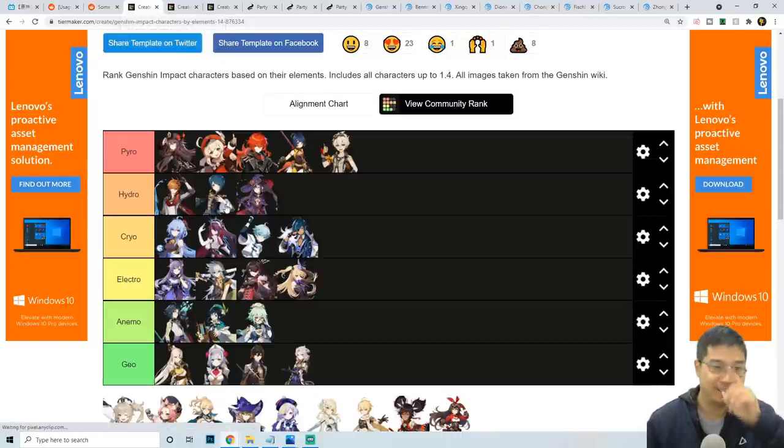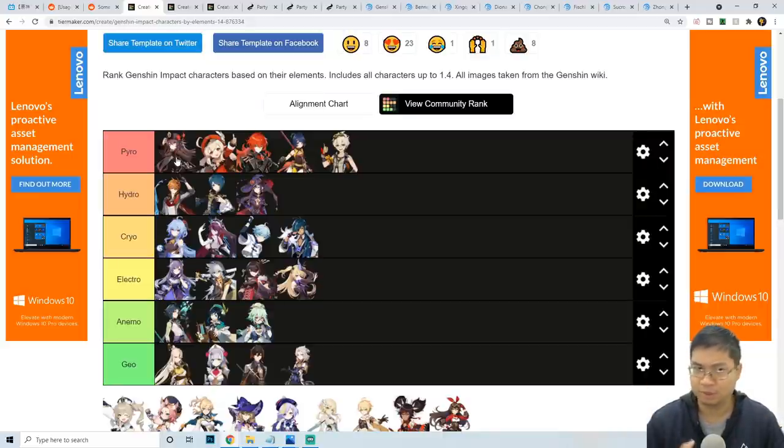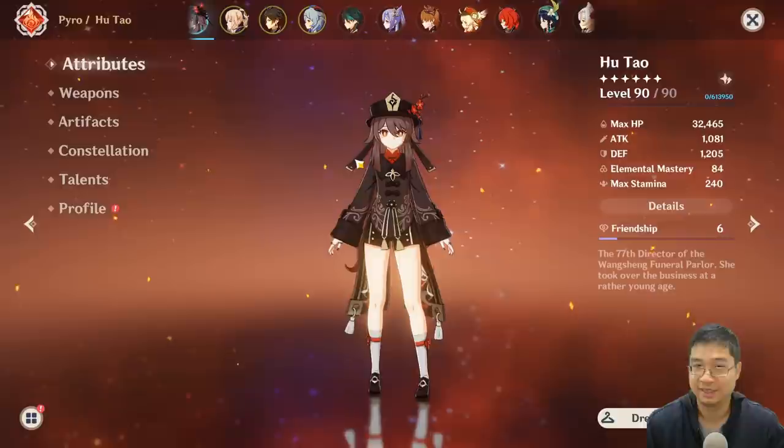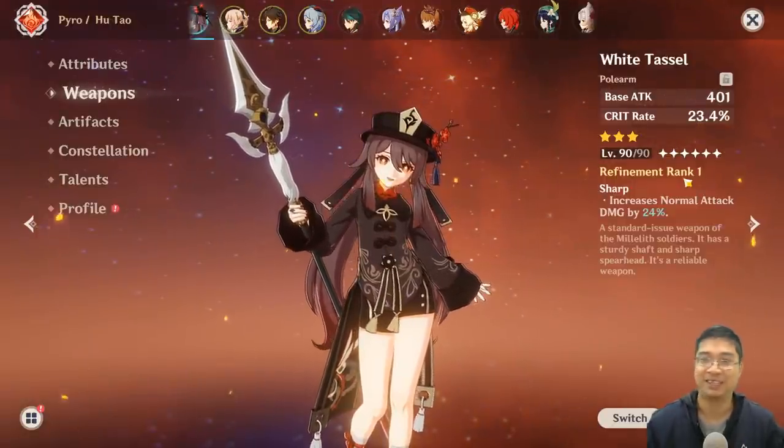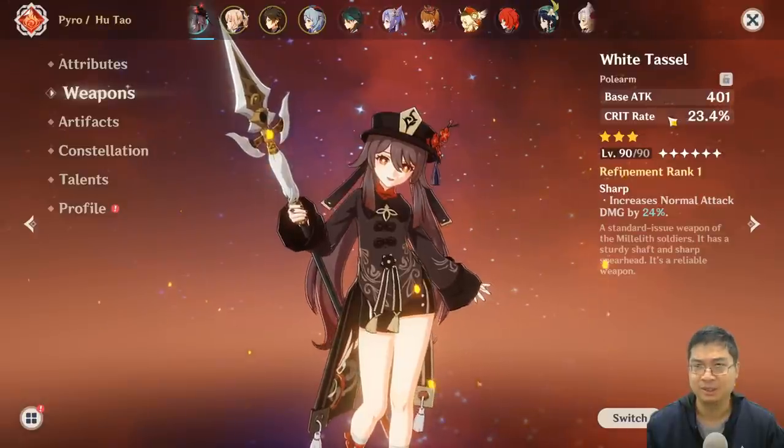On the pyro tier list, Hutao is a very strong character. She exchanges HP for a short duration of increased damage during her E-skill, which lasts nine seconds — that's her time to shine. She has a seven-second downtime, but if you play correctly and swap to a different character during that window, she is one of the best pyro DPS characters in the game currently.